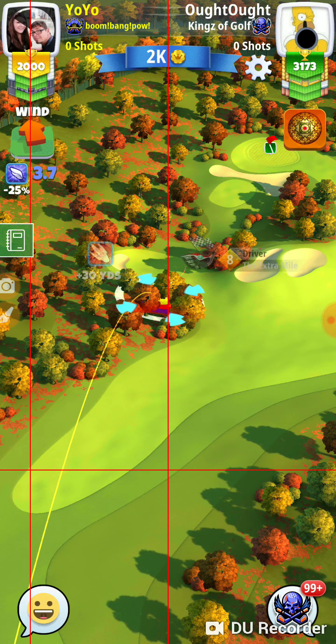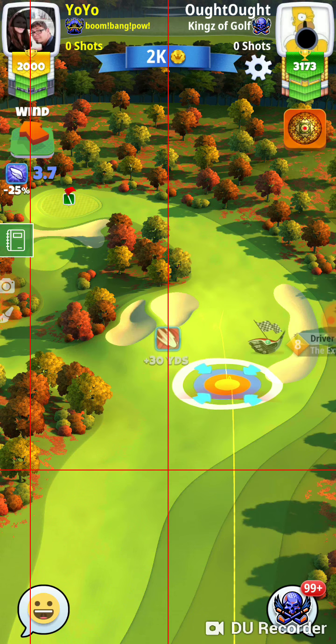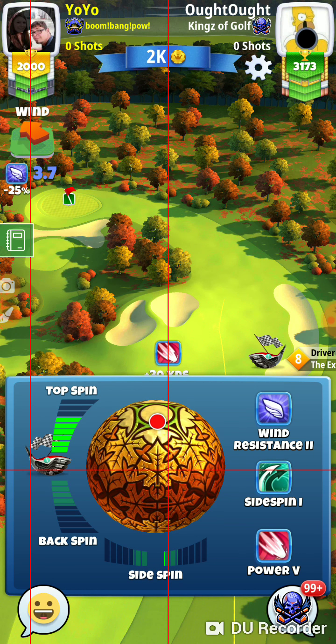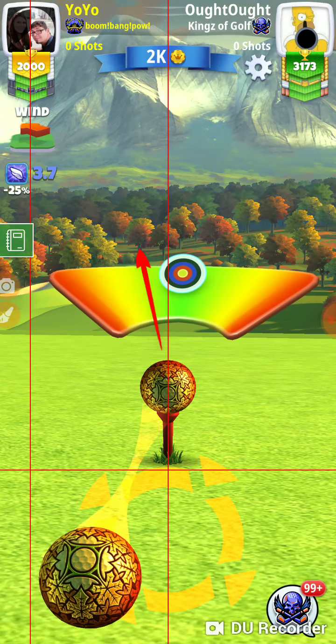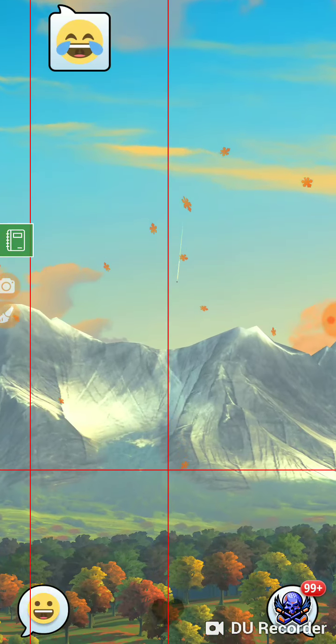Let's see which way our opponent is going to go. They're going to go the lower route. If you go the lower route you're going to shoot with a long iron and you're going to have a little bit more difficult run at the green. But you've got to get out here far enough to get past those trees.